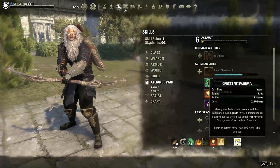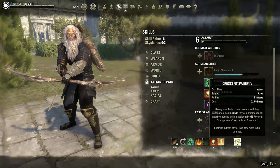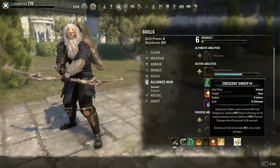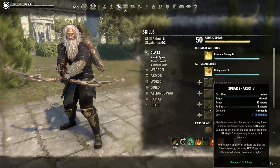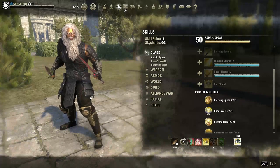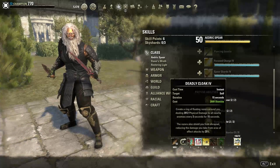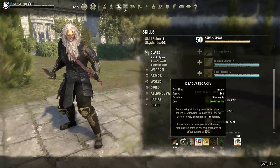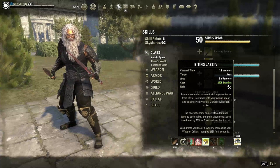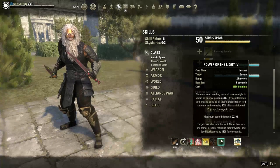The ultimate on your back bar is Crescent Sweep — use it every time it's ready, every second rotation. It's extremely cheap and your best damage ultimate. You also need an Aedric Spear ability slotted on your back bar for the relevant passive. On your dual wield front bar, put Rearming Trap on the front bar, not the back bar. Deadly Cloak is a great skill — it reduces damage taken from AoE attacks by 25%, which will save your life more than a shield.